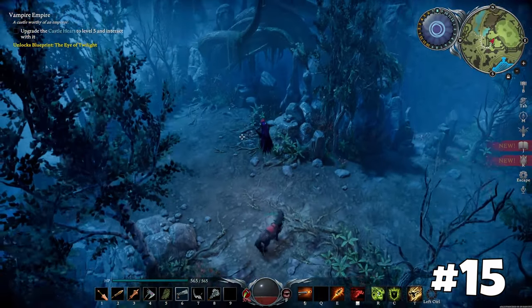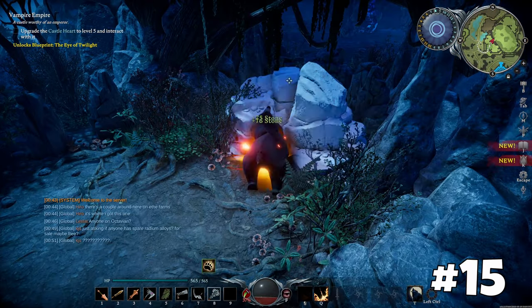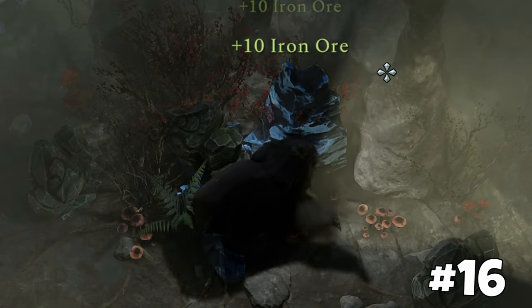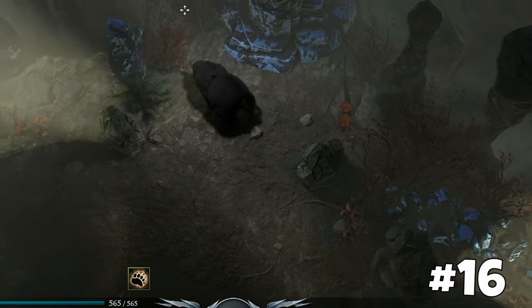The Haunted Iron Mine has become obsolete with the newly added Iron Cave. Gain access to it using explosives or by transforming into a bear. Golems in the Iron Cave won't attack you when you're in bear form.